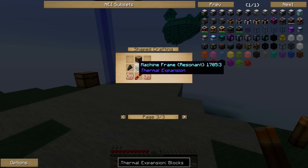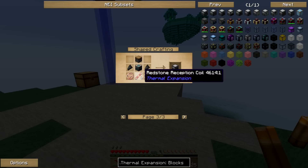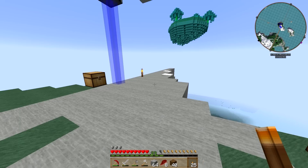Here is the basic one, so we need a basic machine frame, copper gears, redstone reception coil, and we're going to need some pistons — probably get three pistons right now.